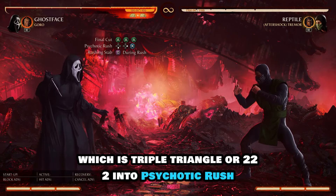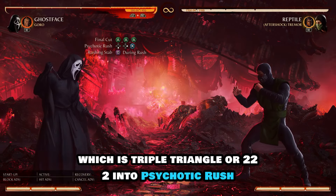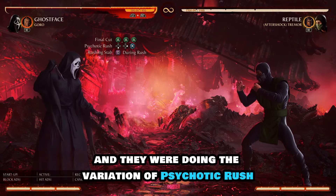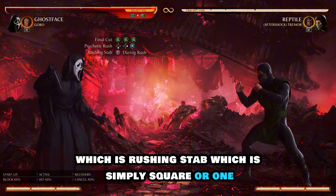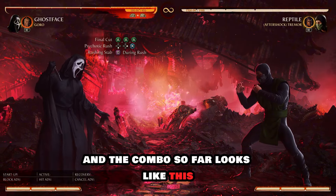To start off this combo we're going to do Final Cut, which is triple triangle or triple two, into Psychotic Rush, which is down-forward X or down-forward three. Then we're doing the variation of Psychotic Rush which is Rushing Stab, which is simply square or one. The combo so far looks like this.